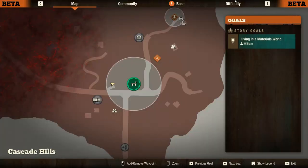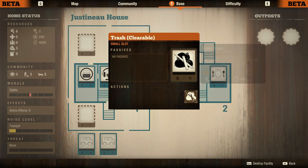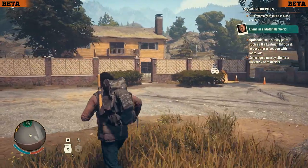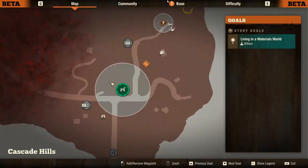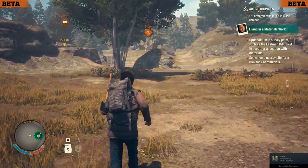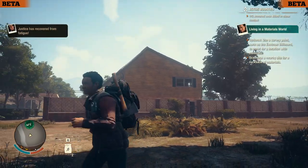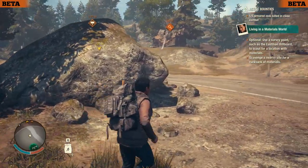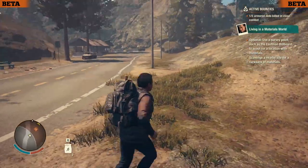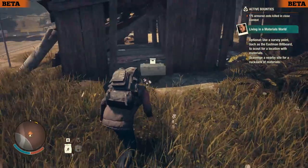We'll get rid of the trash and then start investing in a little farm once we have the materials, since we need to generate food. We have three materials but definitely need more. Over time we can move to different outposts or homesteads — doing so refunds all of our current investments. When refunded, we can build a little quicker at the new place, but bigger bases come with more slots and require more materials for outposts and other things.